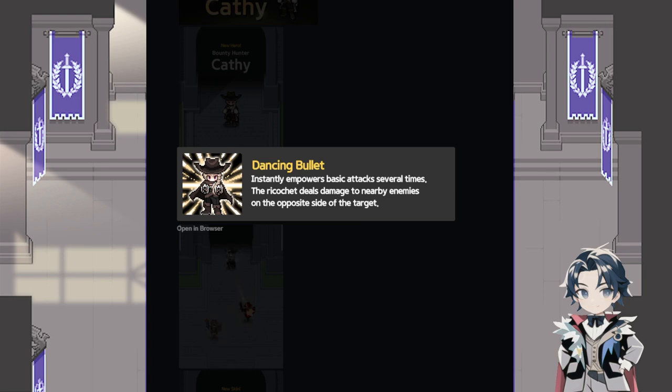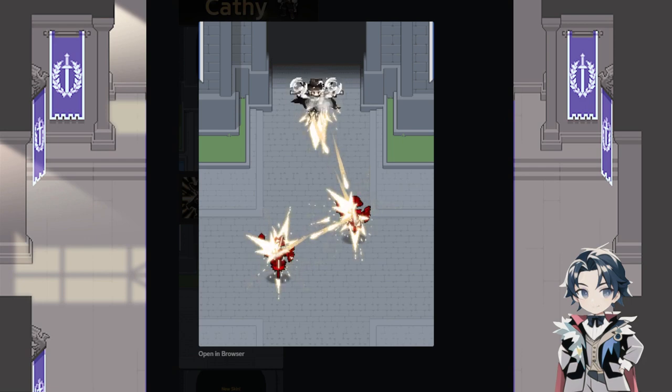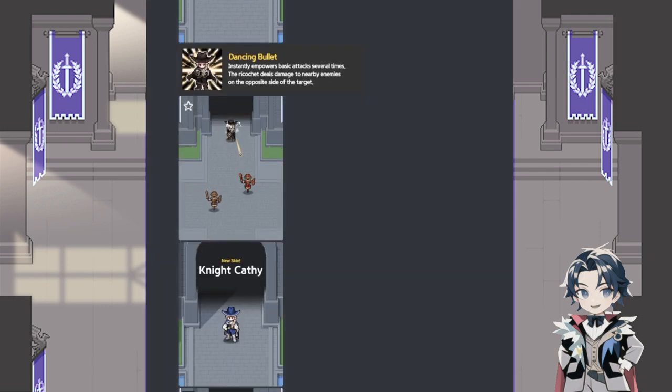Her ability instantly powers basic attacks several times. Ricochet deals damage to enemies on the opposite side of the target. It looks kinda OP. I'm gonna assume she is short range, like Hansi — short range, I guess.